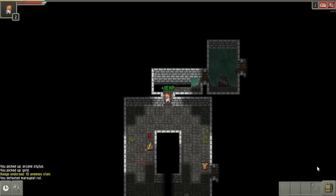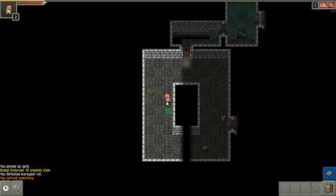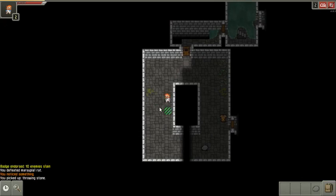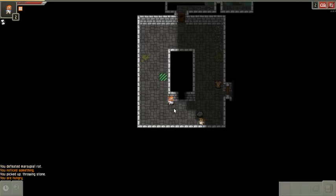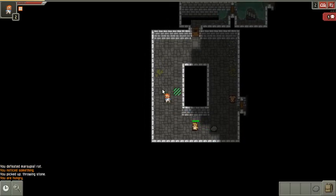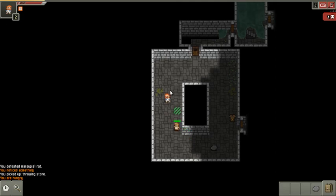There — see that? That was a hidden trap, a toxic gas trap. If I had stepped on it, it would have made a cloud of toxic gas that does a lot of damage. Now that I know where it is, I can potentially use it. Maybe I'll use it to demonstrate — actually, it's a little bit close.